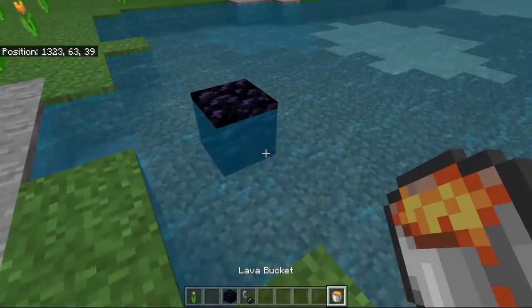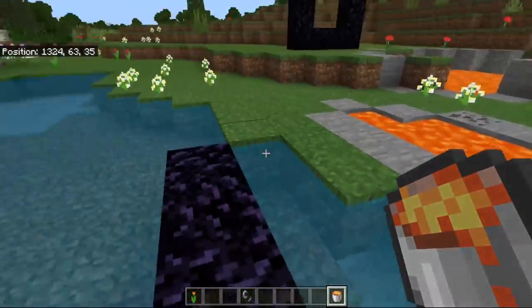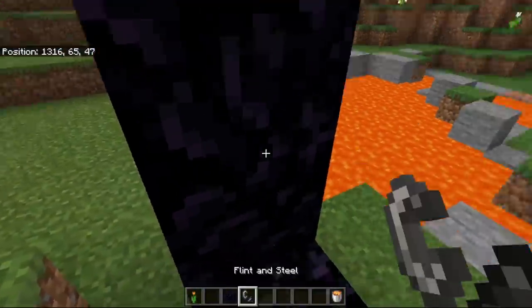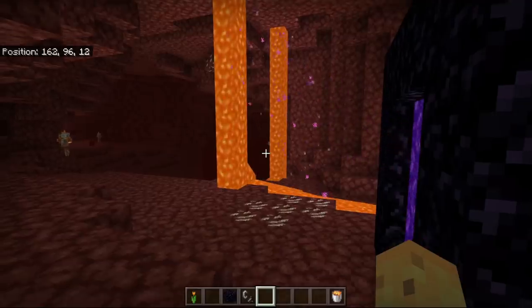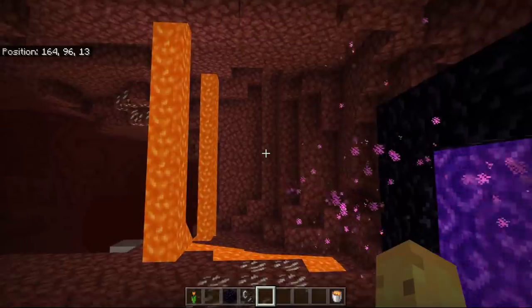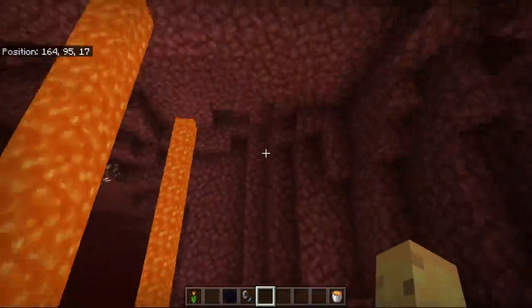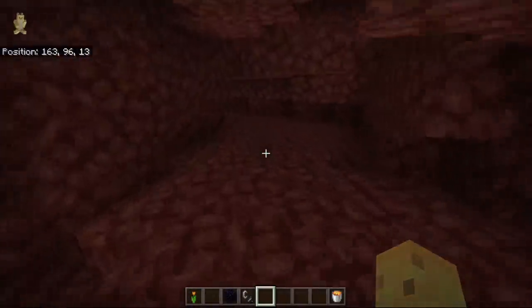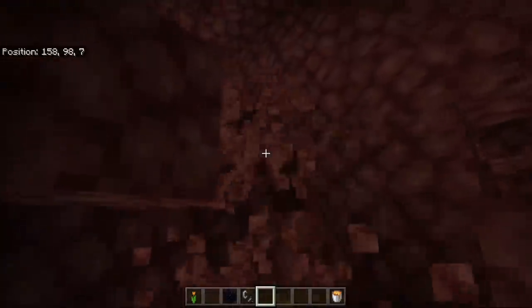All you need to do is scoop up the lava and you can make yourself obsidian really easily, which you can then use with flowing water to make a nether portal. Then you can access the nether — and you're never going to believe this — it's a pretty good nether spawn if you want a protected nether portal, because you are already surrounded on most sides by a cave. You can dig into the cave if you're extra worried about ghasts, for UHC reasons or playing on hard difficulty.